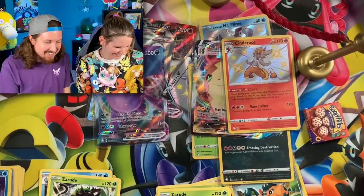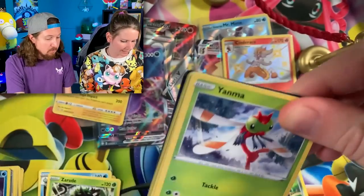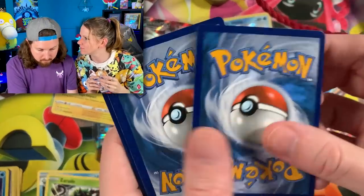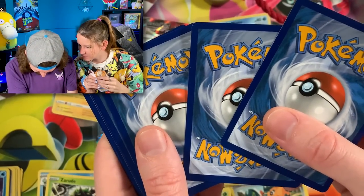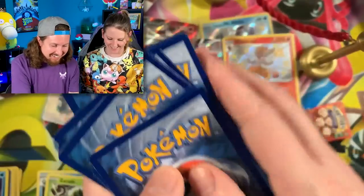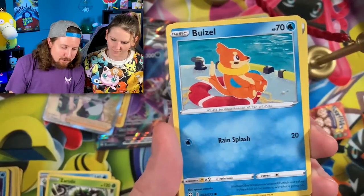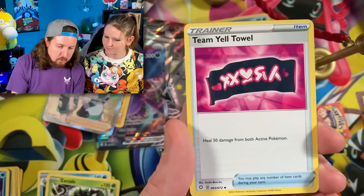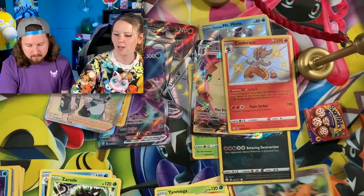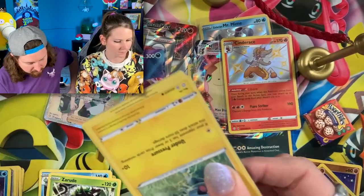I'm sleeving up my regular rare. There's the next code card. We got Snom going into a Grubbin, energy, gym trainer, we got Luxio, and a Boss's Orders. All right, my turn — go ahead since there's nothing for you to sleeve up.